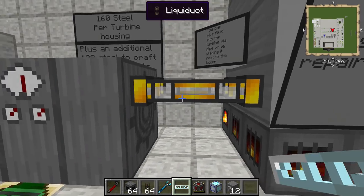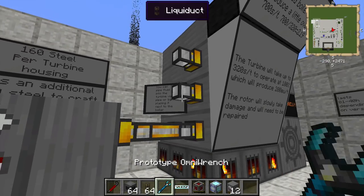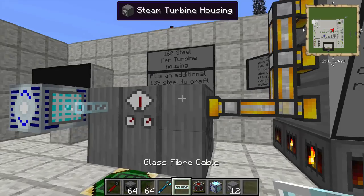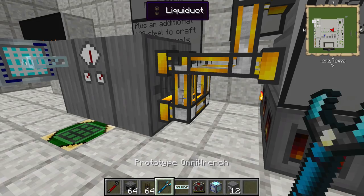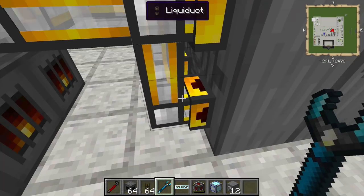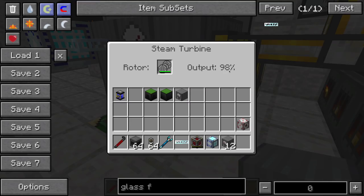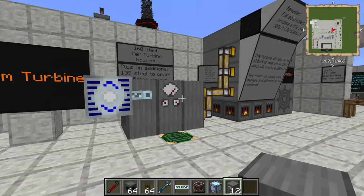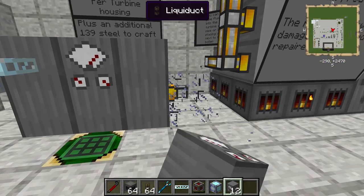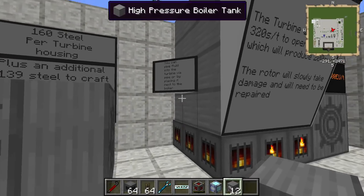So it looks like you're going to need about four liquid ducts to get all the way up to 100 percent. We can see that happening if I go ahead and do this. These are going to output a total of 200 EU per tick, and we will see that in action as we look here. I'm going to destroy these because we're not going to need this anymore — this was just for an example of how to build it.